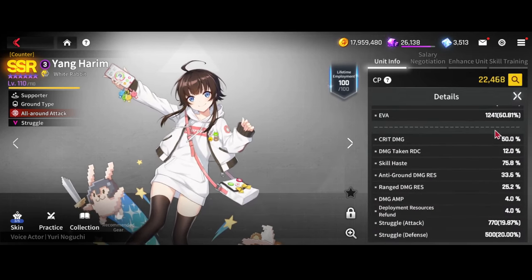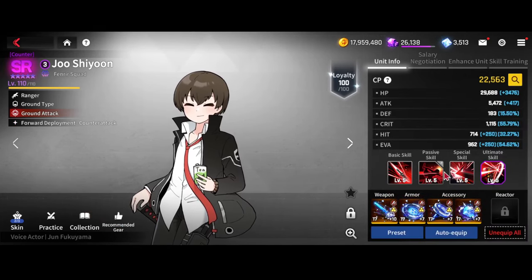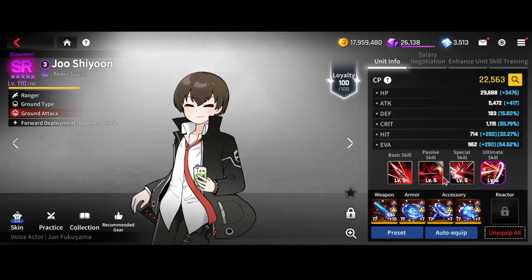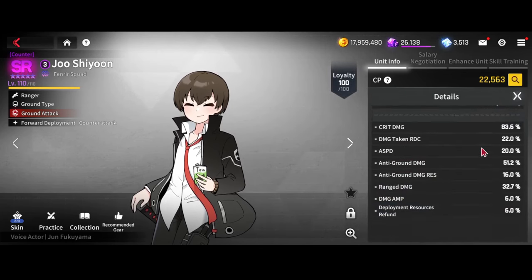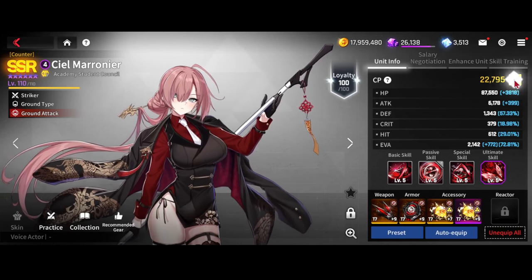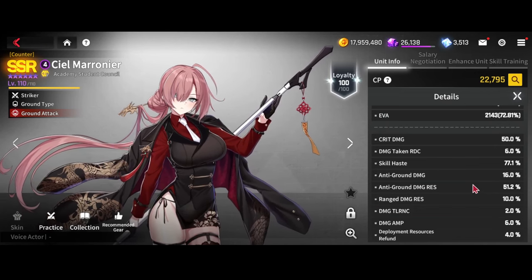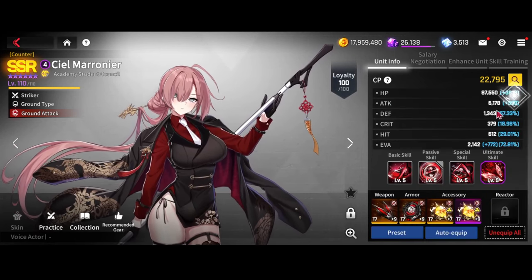Yang — just the standard tanky CDR build works fine for her. Juxian, you can throw whatever gear you want on him; it really doesn't matter — he doesn't do anything, his only job is to counter that one skill. You can use Ella, but that's a little more RNG because you need her to run in front of Seal and Seal to stay behind her, but you need to deploy Seal as soon as possible, which gets tricky. Juxian you can forward deploy, so it's a lot easier to deal with that mechanic. Seal — you want on CDR, just straight CDR, try to make it tanky if you can. You need her to get her ulti as soon as possible before Mia can ulti.